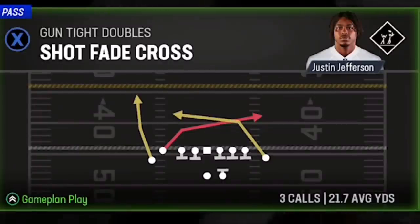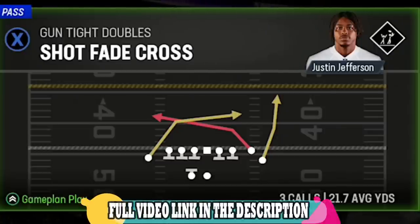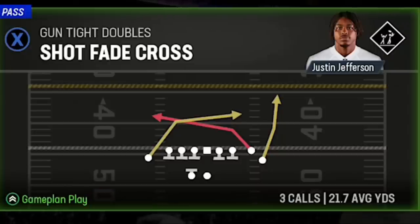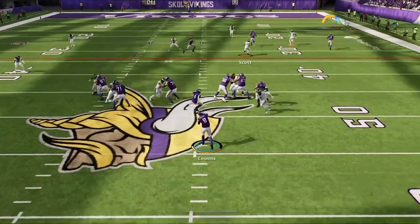I need to show him something different, so I switch to the shot fade cross out of the gun tight doubles, as this is one of the glitchiest plays in the game against almost every defense. I just put this play out in my most recent glitch routes video, so if you want to see more plays like this out of this playbook I'll have a link in the description and an on-screen popup at the end of the video. All you have to do is run it from a hash mark to the short side of the field, put the wide receiver on a streak, and the B route beats almost everything.